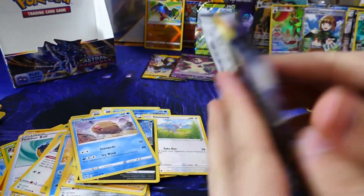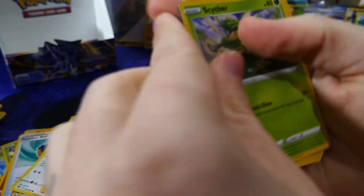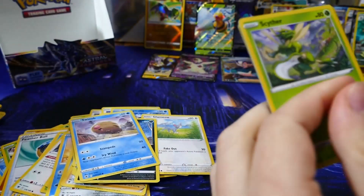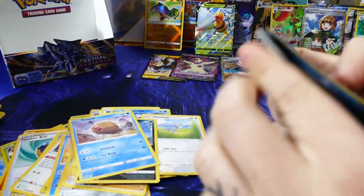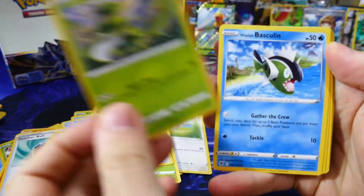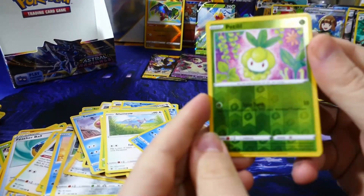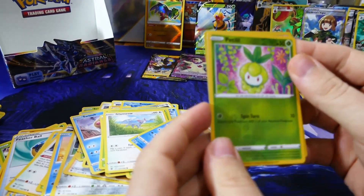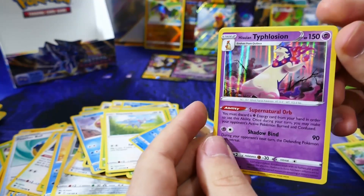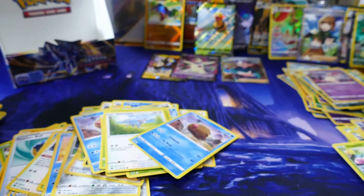Last pack guys — tap it for good luck and let's see what we got. Three to the front on our last pack and let's go. Poochyena. Reverse holo Petilil, with a full holo Hisuian Typhlosion — wow, looks very cool. And that is our last pack.